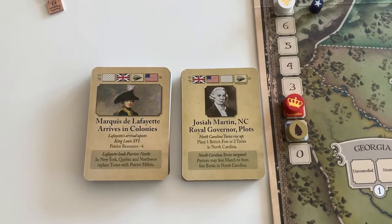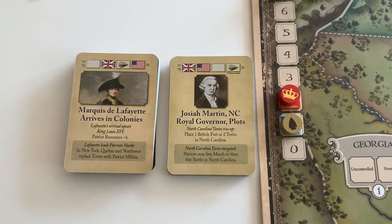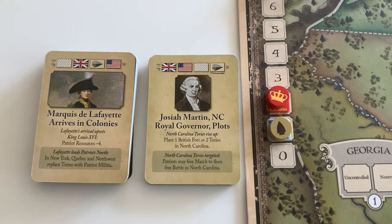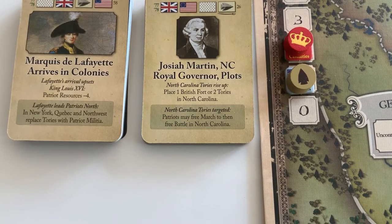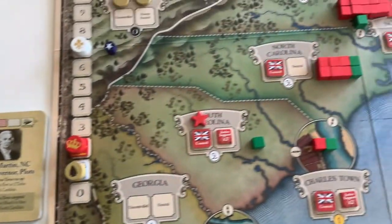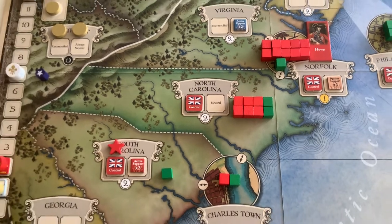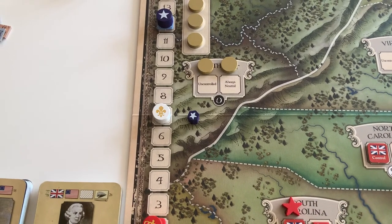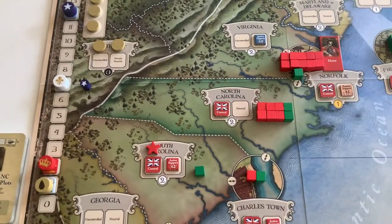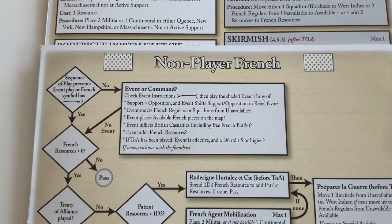The next card is Josiah Martin, North Carolina Royal Governor Plots. The British and Patriots are both ineligible, so the French player is first eligible. The British just put those regulars and Tories in North Carolina, but the Patriots can't really march there and battle — the only Patriot piece adjacent to North Carolina is a single militia in the southwest. Anyway, it's the French bot's turn. They're not going to take this event, of course.